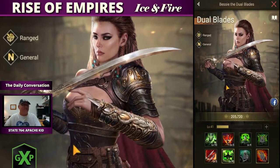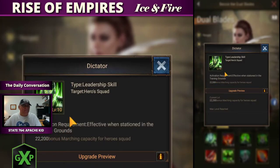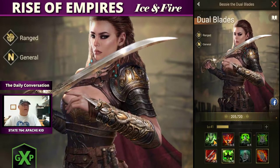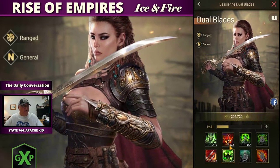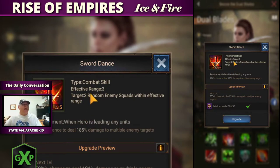Her skill set is down here — you've got to open them up. The first skill, the dictator, is how many troops can fit into that legion squad. Skill two is a combat skill with an effective range of three, which means whatever row that hero is in, that row and the ones in front of them — her row, row two, row three — that is basically the legion.